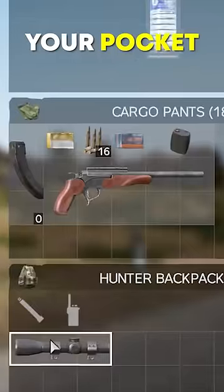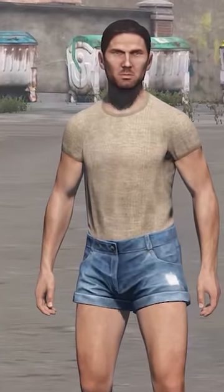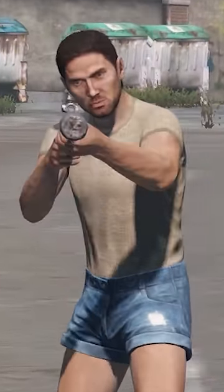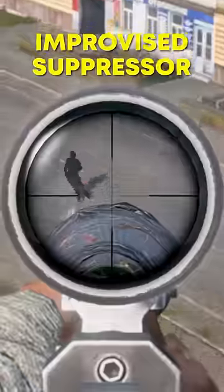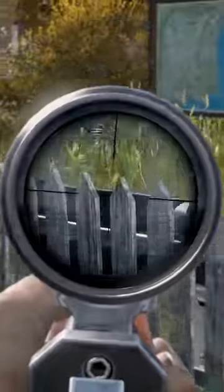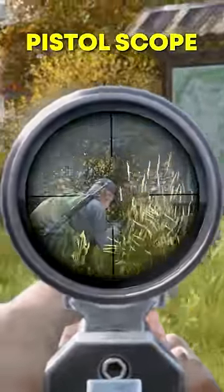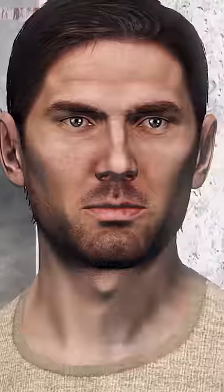So you can hide it in your pocket and seem less of a threat to other players. Look, this guy has a Longhorn in his pants and you wouldn't even know. It's very loud, but you can attach an improvised suppressor, and it also has to be reloaded after every shot. But you can attach a pistol scope or even a red dot sight to turn it into a deadly headshot hand cannon.